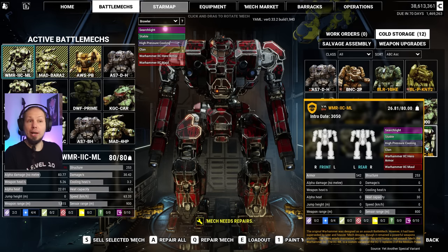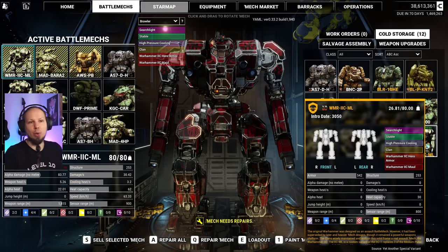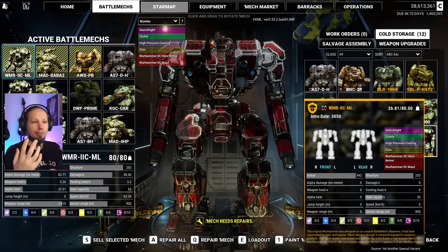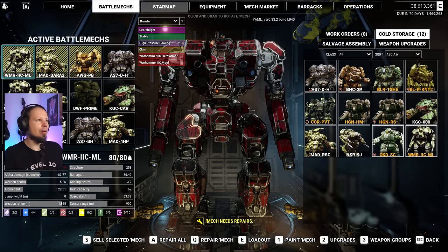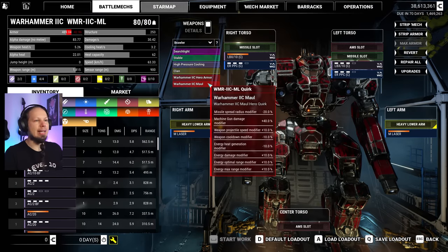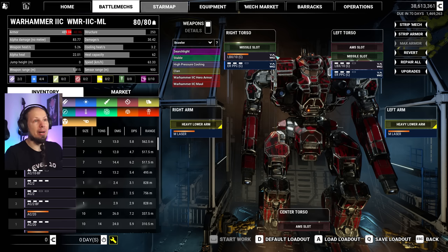First of all, we can take one of these Warhammer 2C Mauls. We have one that is fresh, that has nothing in it, and it has two missile hardpoints. Perfect for our idea. It also has four energy hardpoints, which we could utilize to put some extra medium lasers into the mech to pad our damage output a little bit and give it a bit of extra punch at close range. It also comes with extra hero armor and some quirks. It has missile spread radius modifier 20% — that's really good for those MRMs. It has two missile slots, one in each side torso, which is amazing.